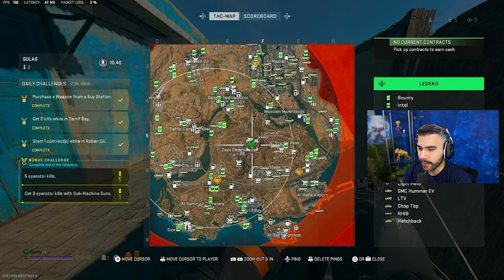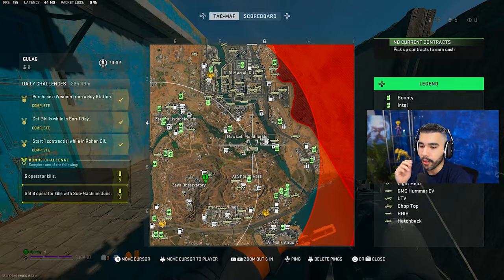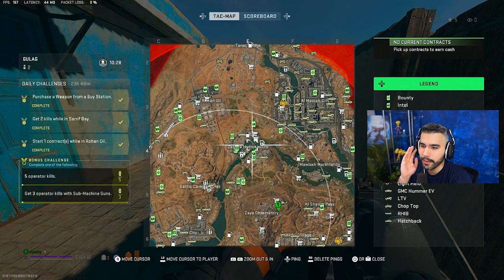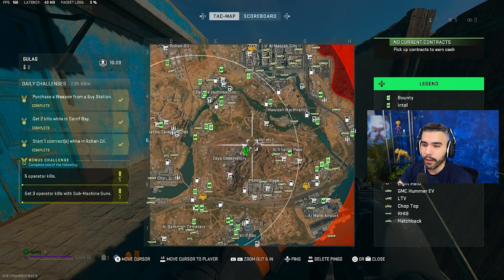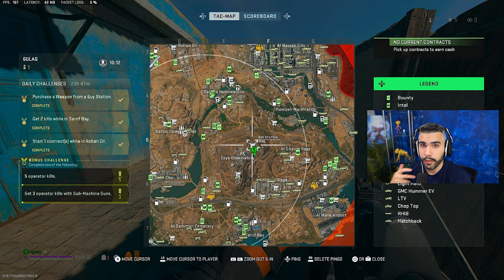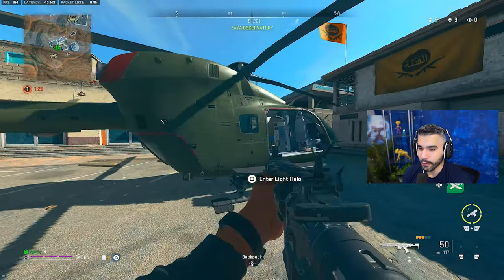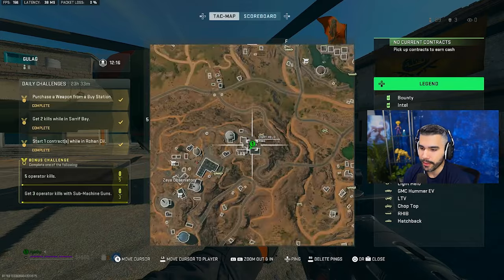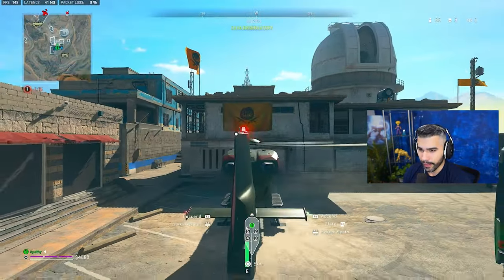When you want to rotate out of Zaya, there are a few options. You can check where strongholds are — they usually spawn at Sharim Village, Hydro, or Marshlands most of the time. Zaya is really good because it's basically in the center of the map, so you can fly down to any stronghold immediately. That rotation is huge if you're trying to get kills, hit strongholds for loadouts, get money, then transition to a buy station. Helicopters are very useful in Warzone 2 and one spawns here about 50-60% of the time.